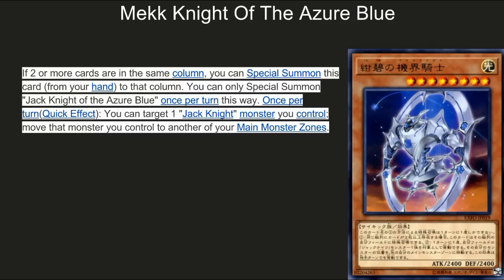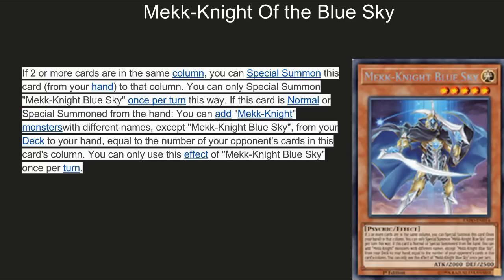Next up, Mech Knight of the Blue Sky. With two or more cards in the same column you can special summon this card from your hand. You can only special summon Mech Knight Blue Sky once per turn. If this card is normal or special summoned from the hand, you can add one Mech Knight monster of a different name — except Mech Knight Blue Sky — from your deck to your hand. You can also negate your opponent's card effects in this card's column. Essentially, if your opponent sets a monster and a spell/trap in the same column, you can bring him out and get a tutor. He kind of mind-games the opponent, forcing them to think about what they're going to do. I definitely predict a lot of people getting rule-sharked at big events for his specific effects. I really like this card and it's probably a three-of.